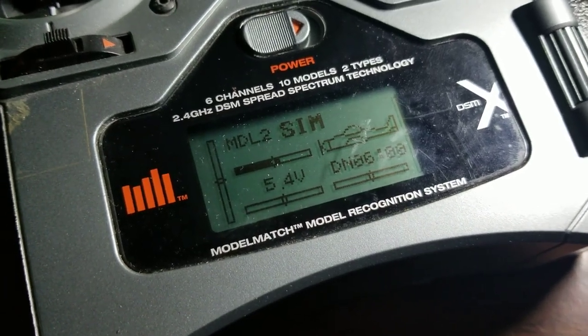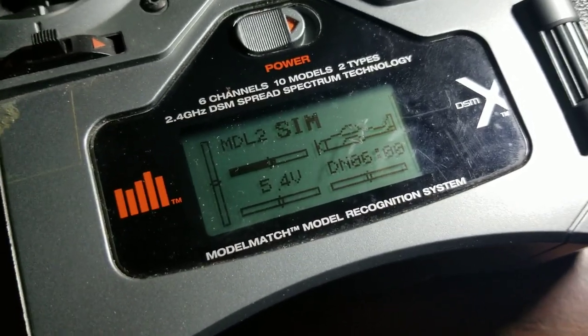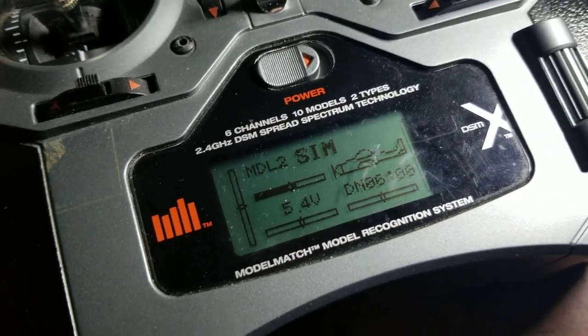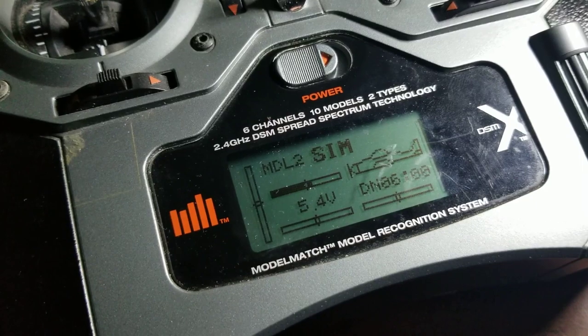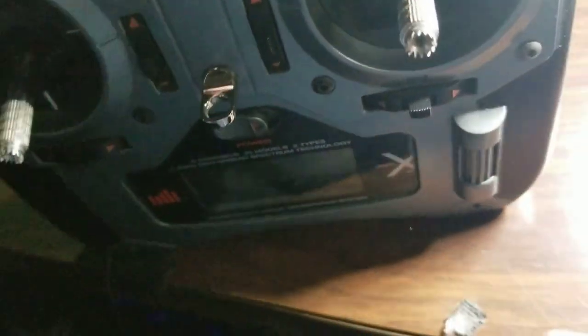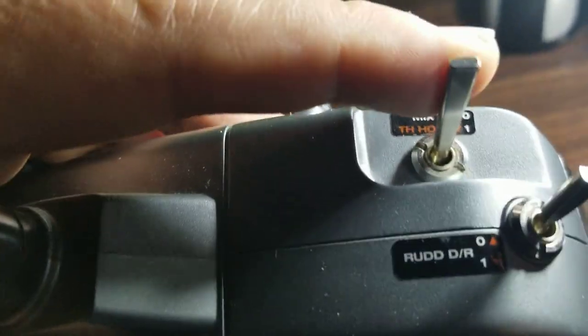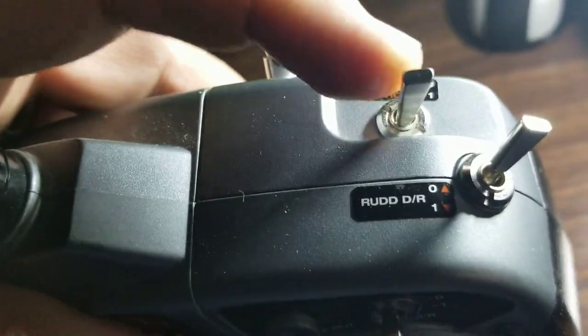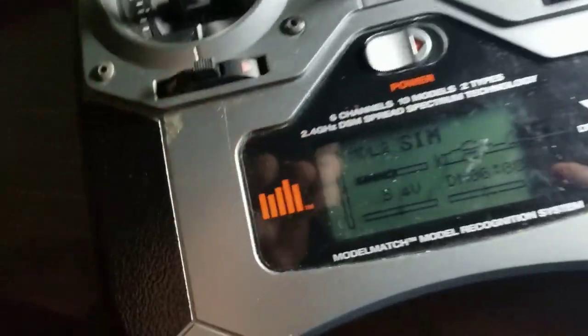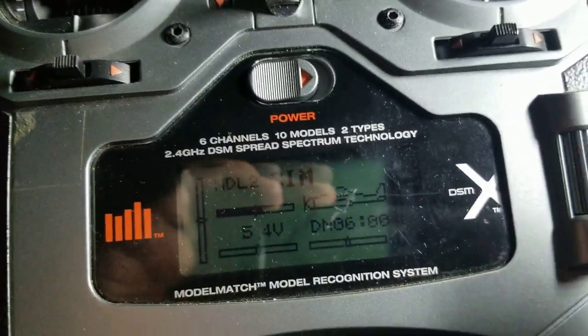Alright Mike, this has been long and drawn out. So this transmitter is very, very limited - you cannot customize these switches to do much of anything. So the first hack I've done is for where I want my throttle hold. I want this switch here - it even says throttle hold - and I want that to do something on channel six.